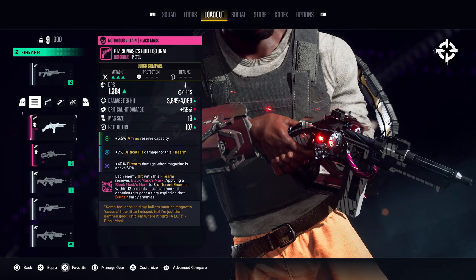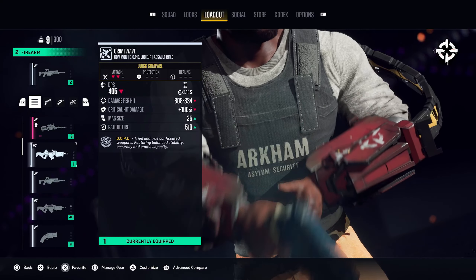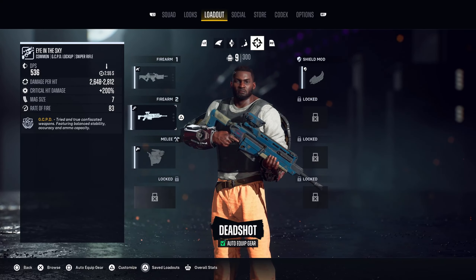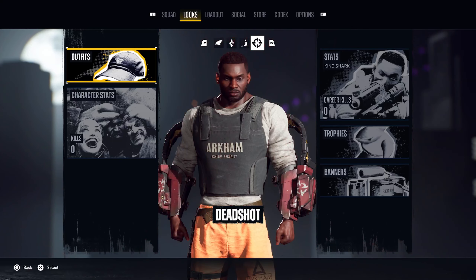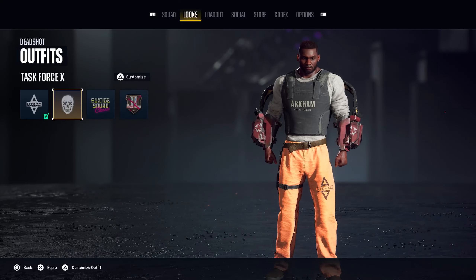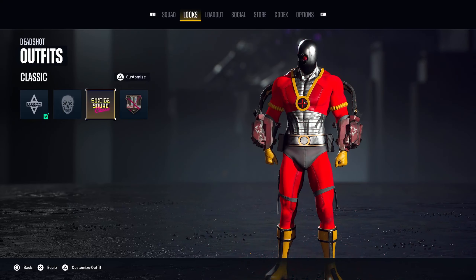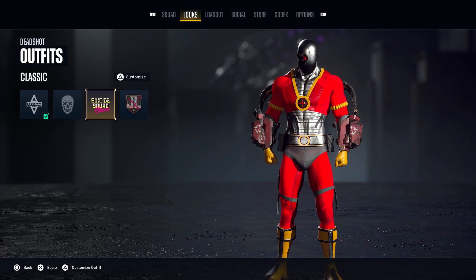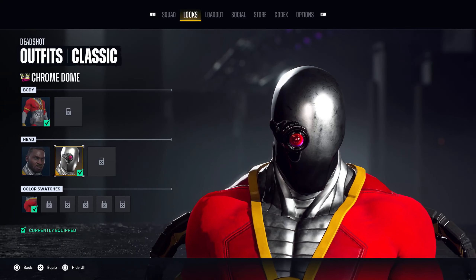Maybe you want to use that weapon for them or whatever, because this is like the pool of weapons for all your people, if I'm not mistaken. And then from here, you can also head on over to the Looks tab. Here, again, you can change their outfits — there's the Fugitive one, the Task Force X, the Suicide Squad Classic, and then there is the Justice Losers. You can go ahead and select whatever one you want, and if there are different heads, like you could see here, you could swap those out.